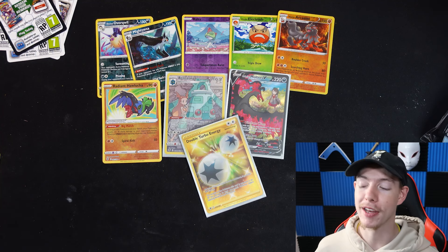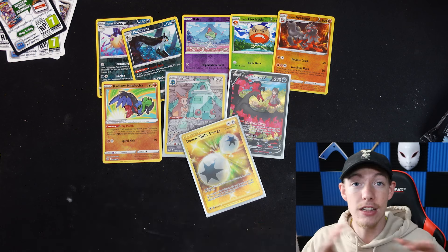Before we get out of here, I'll throw everything into the binder and see how much we were able to complete. We've now gone from 52% to 53%, so not too bad — we were able to add a little bit. After looking at the totals, I think we actually gained some value. The Double Turbo Energy is worth about $27 and the Moltres is about $15, so those two alone paid for this entire trainer box. Go pick up an ETB, check out everything in the links below, and I'll see you guys in the next one. Peace!